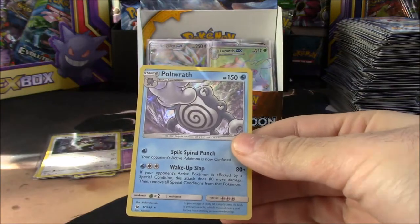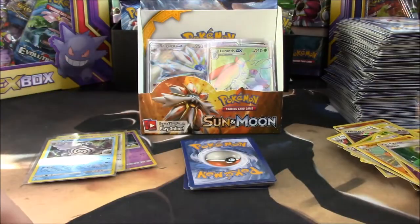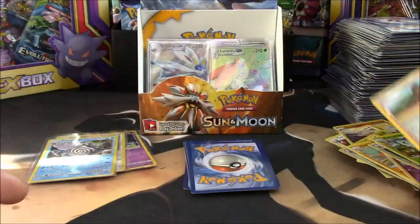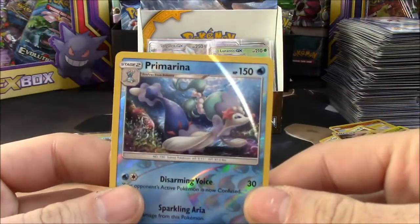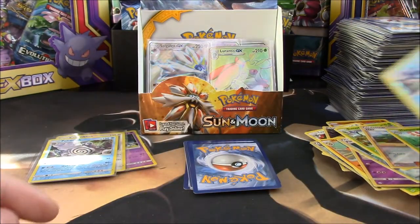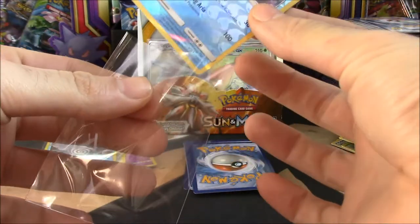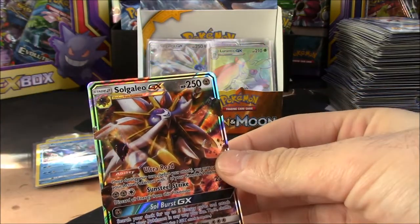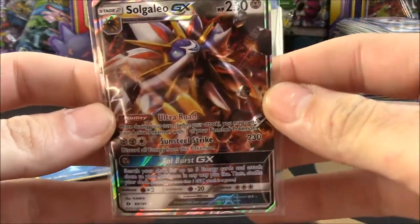We have a Politoed — very cool. Followed by a Potion. We have a Butterfree again, and a Hau reverse. Sorry about the glare guys, the sun is shining extra bright today. I might as well put you in a sleeve because you're going in a binder somewhere. Hey, a Solgaleo GX! Glad to know it wasn't the last GX we pulled. Very cool — look at that guys. Fourth one on the channel!